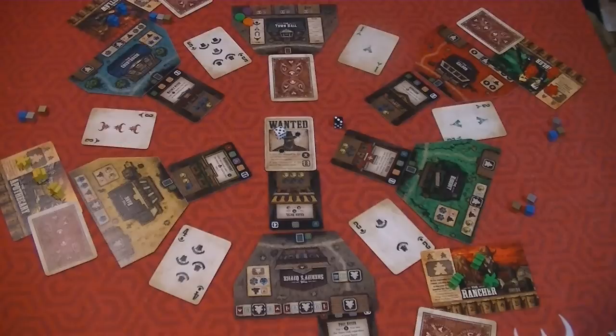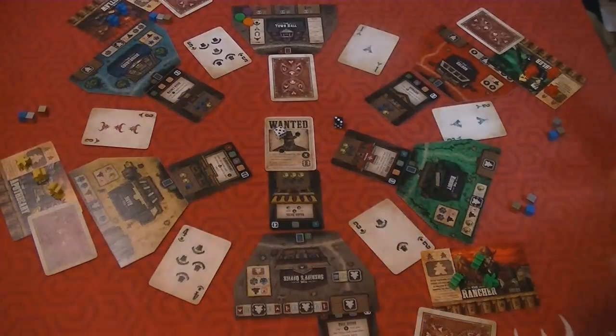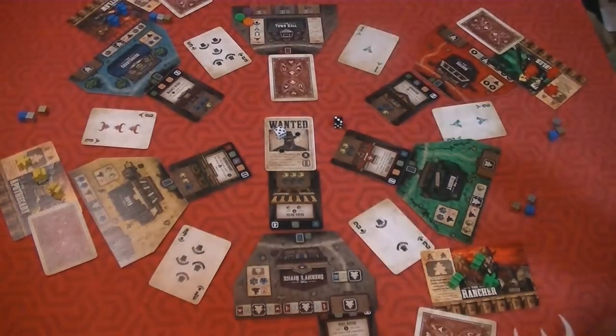I don't want to spend a lot of time in the introduction. I'm sure you've heard of the game already. I just want to dive right into the gameplay, and we'll come back and I'll tell you why I'm having fun playing Tiny Epic Western. This is a four-player game. I just want to go over the basic rules so you have a good idea of the mechanisms and the game flow.